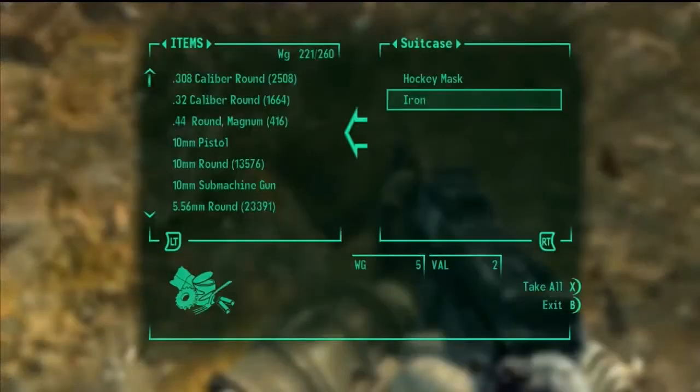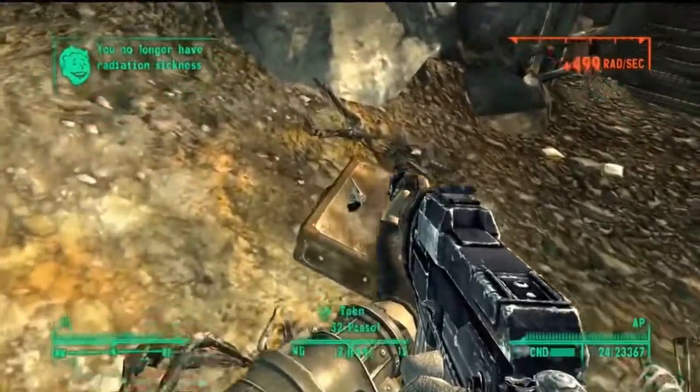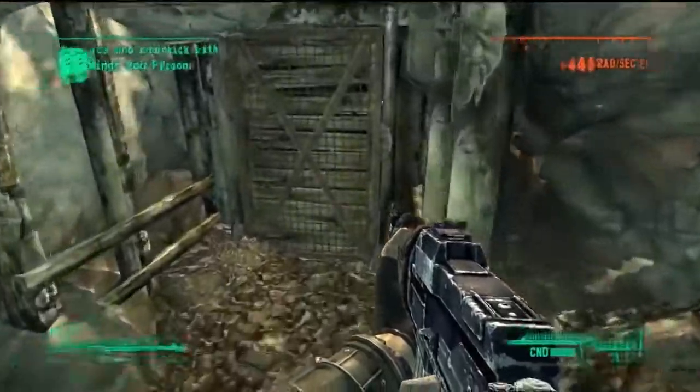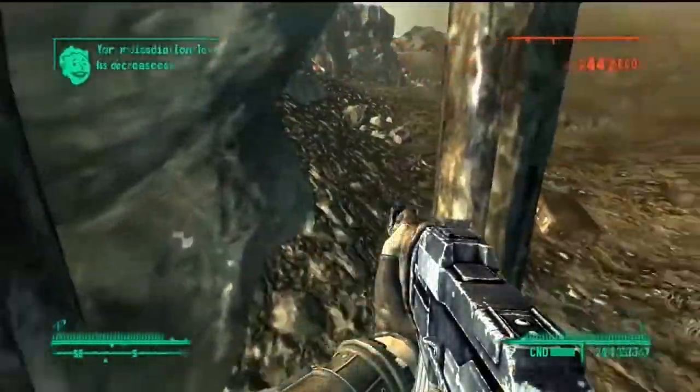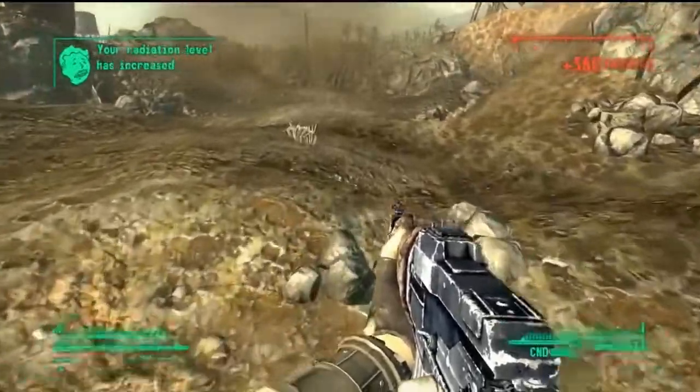And here's the entrance right here. There's a suitcase, a hockey mask, an iron .32 pistol, some Rad-Away on the ground. Then it says 'Door Inaccessible.'